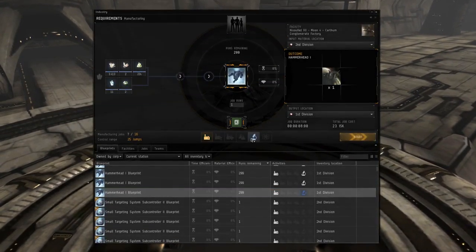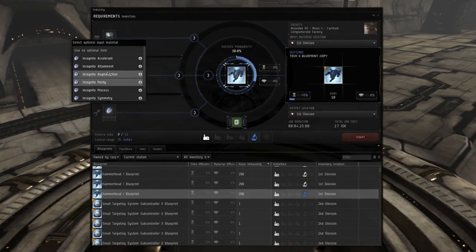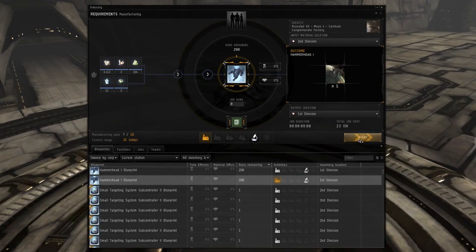We're also remembering a lot of your previous settings, so things such as how many runs you'd like to produce of a blueprint and what output container you'd like the product to go to. Installing repeat jobs is going to require a whole lot less clicking.